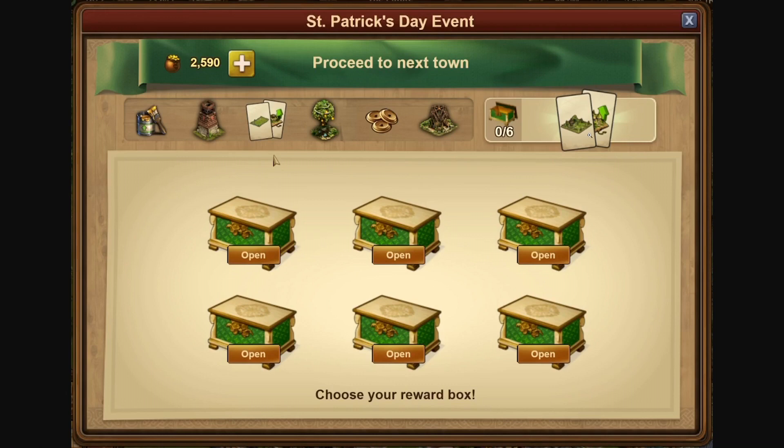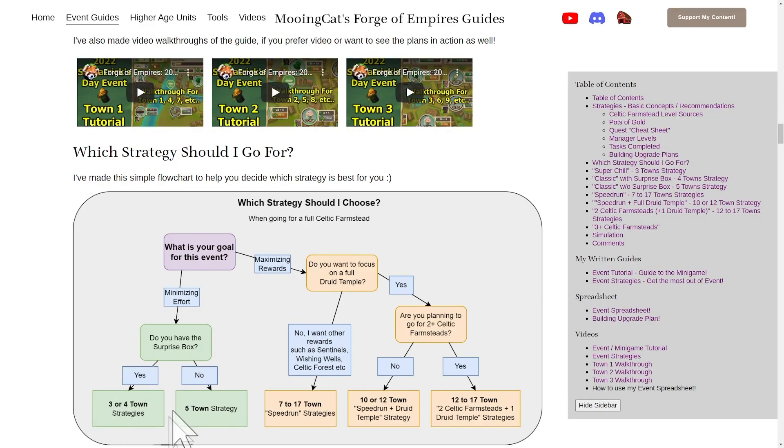If you do few towns, it means you will not be able to complete as many tasks, so you will not get as many grand prizes. That means you need to pick up the upgrade kits you need from buying six out of six boxes. So if you are doing three or four towns, if you are doing my three or four town strategies, then you need to buy all six boxes after every town.